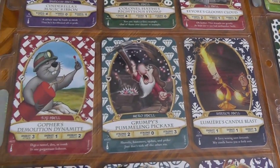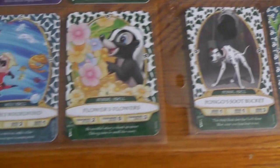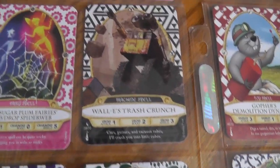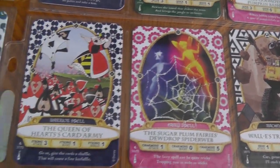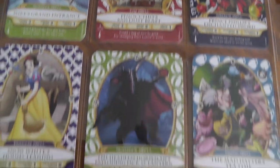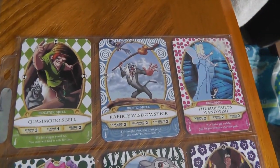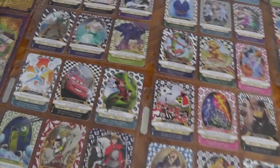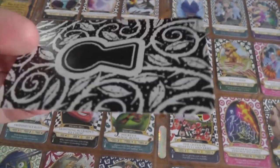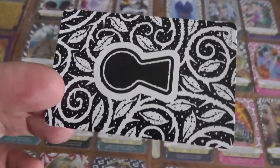A little later I'll go through all the cards in detail and let you know what some of the numbers and symbols on the card itself mean. These are the cards you would use to battle. To start out at a portal you need to use this key card, which is what unlocks it and saves the progress of the game.